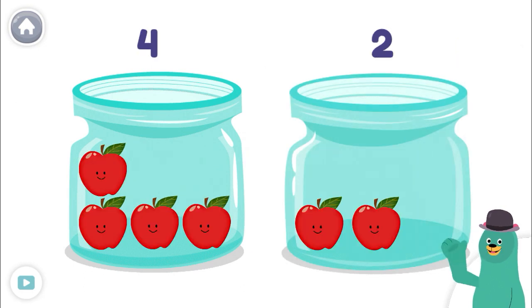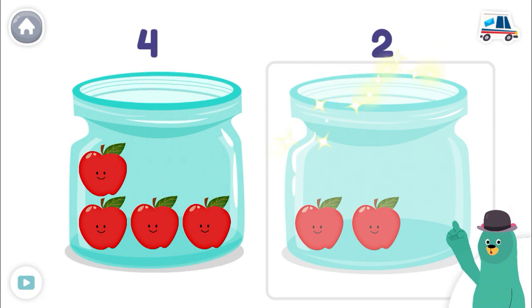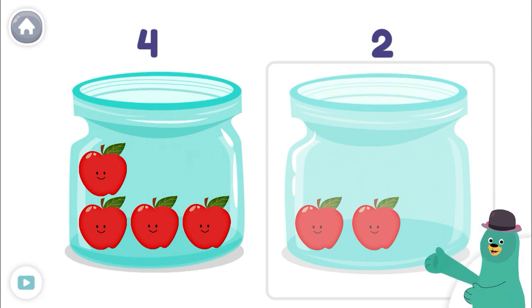Which jar has fewer? Woohoo! You tap the jar with fewer.